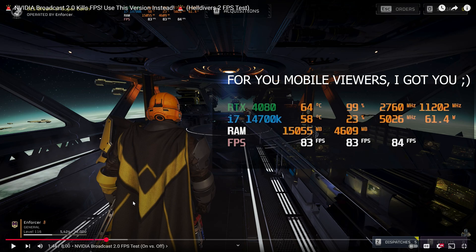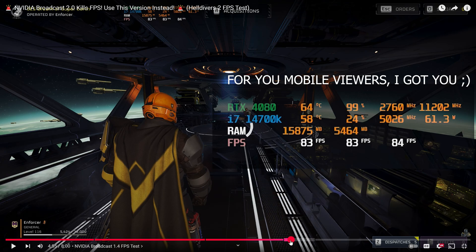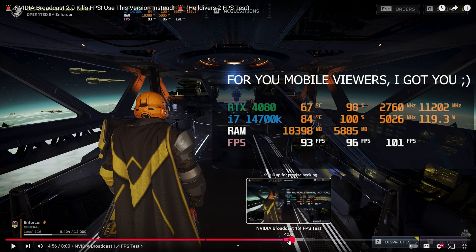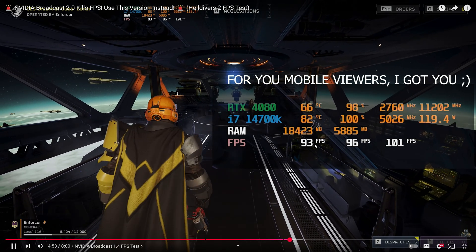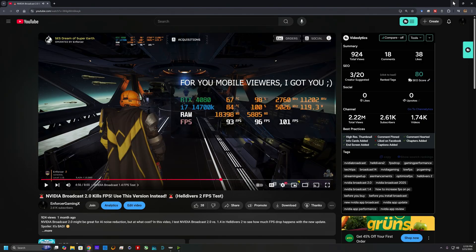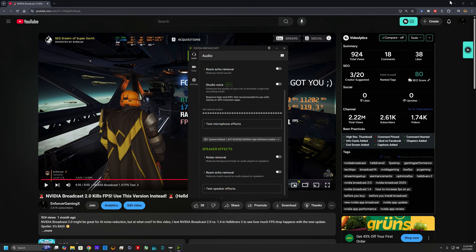I had to make a video on it when they came out with this new one. As you can see, when we went ahead and installed the old version — I'll go over here — this is with Nvidia Broadcast 1.4 that I was telling you to go ahead and install. We were having 93-94 frames per second, and as you can see here, we do have Broadcast running. I'll go ahead and show you — this is the new version running and everything is looking good.